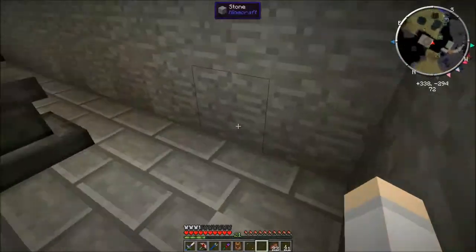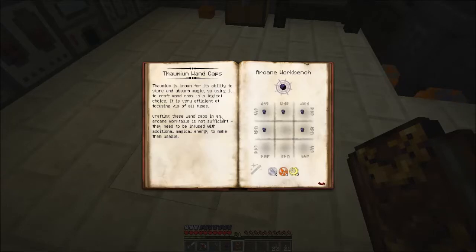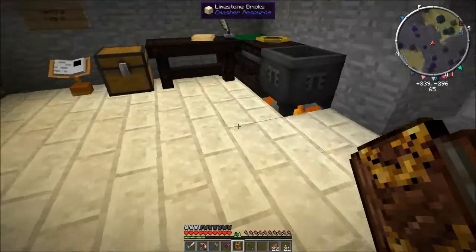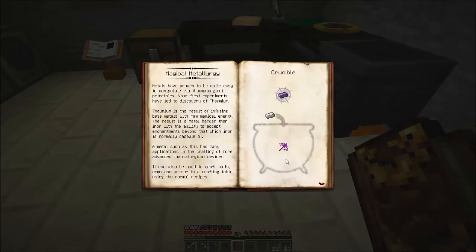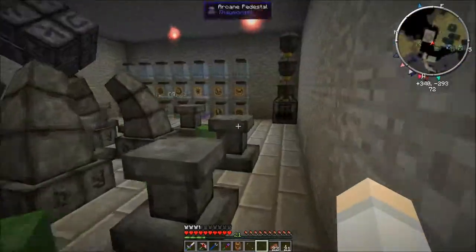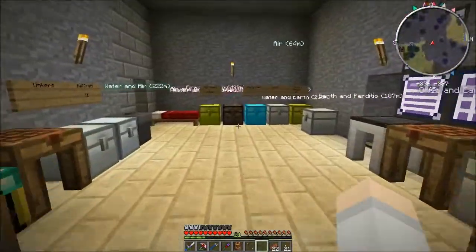Now I need to get myself some caps. There's no point using little gold ones or anything - we may as well go all out and get Thaumium capped ones. To make Thaumium, it's just magic in the crucible and chuck in an iron ingot. Actually, you know what - I have Thaumium. I've been picking it up around the place.